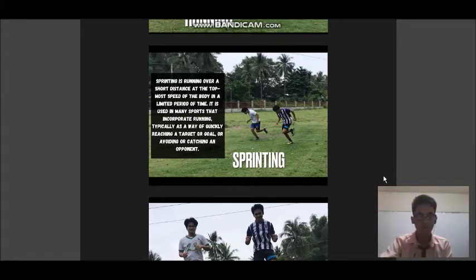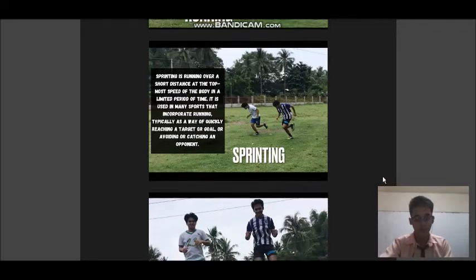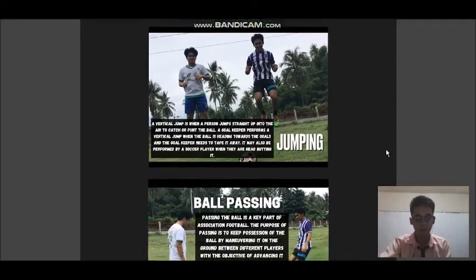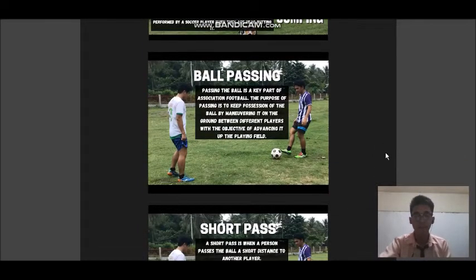Next is jumping. A vertical jump is when a person jumps straight up into the air to catch or punt the ball. A goalkeeper performs a vertical jump when the ball is heading towards the goal and the goalkeeper needs to tip it away. It may also be performed by a soccer player when they are heading the ball.